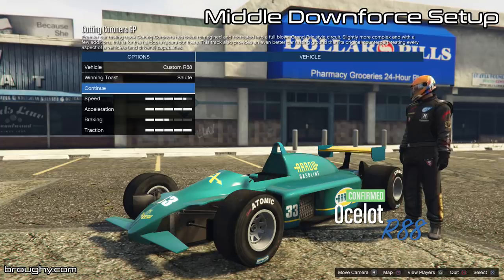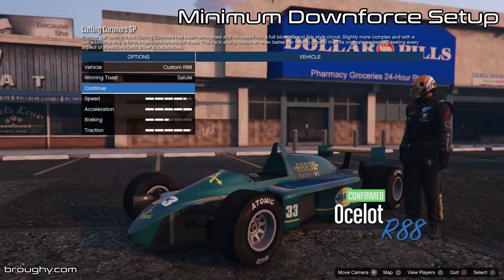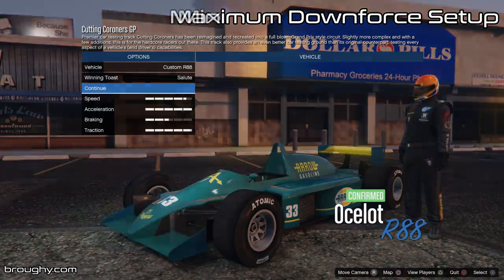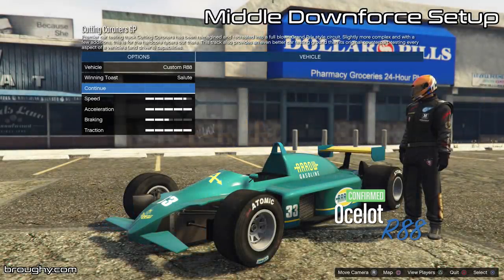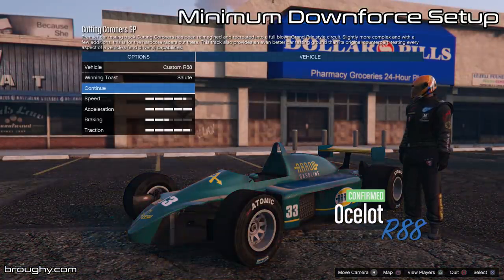Before we get into it I need to explain that setup actually matters on these cars, with different wing options changing the downforce on the car. In general, high downforce allows for higher cornering speeds but gives lower top speeds, and low downforce gives higher top speeds but lower cornering speeds.